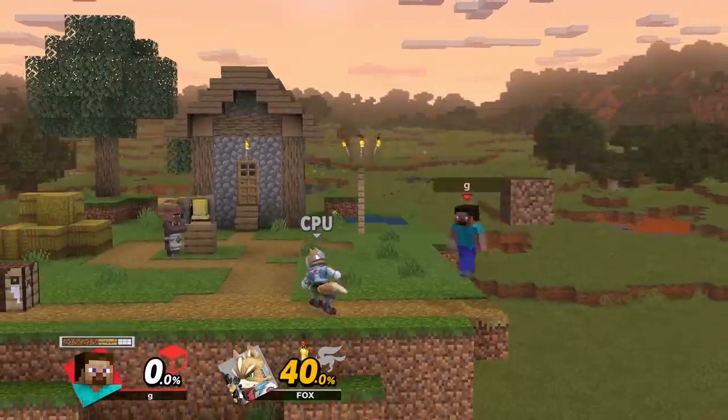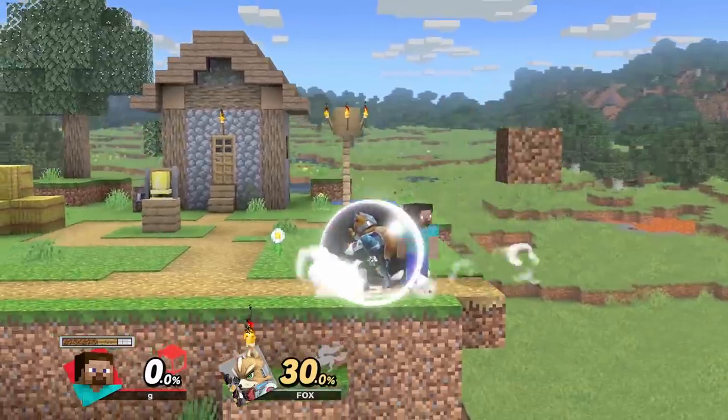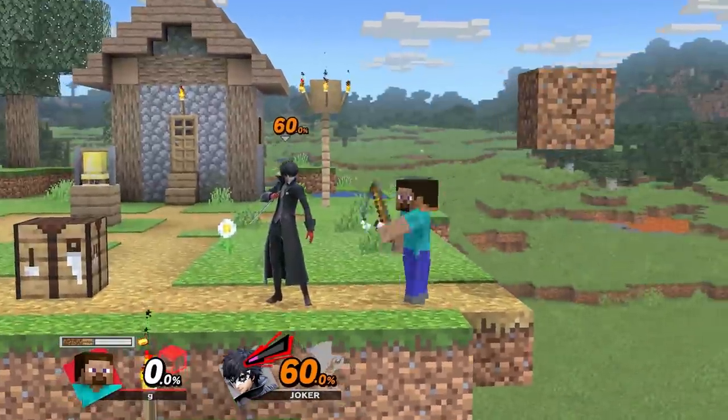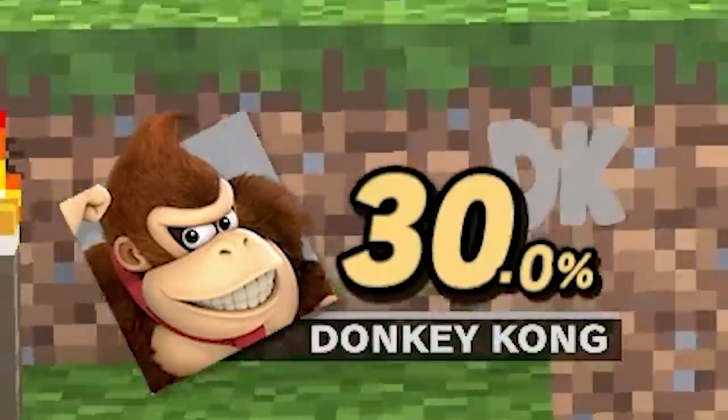This basically means if they're at back-throw block kill percent and you back-throw them over the ledge into a block, they'll die if they don't tech. And if they do tech, you can punish them hard. And if your weapons are upgraded, you punish them even harder. Even if your combo doesn't kill them, you can set up for an edgeguard and try to secure the kill.